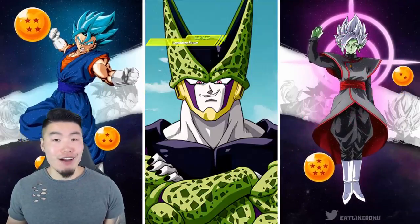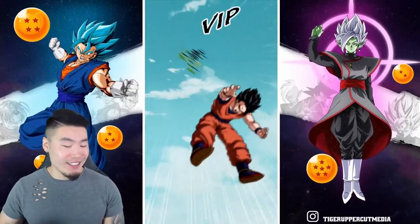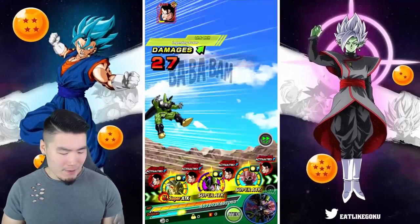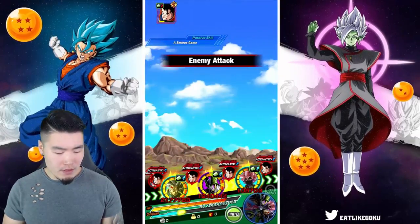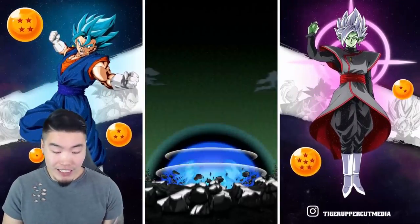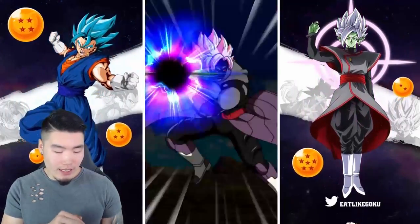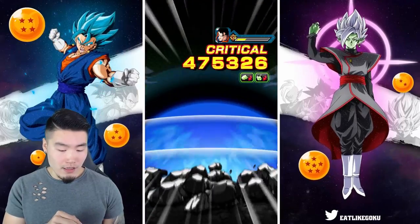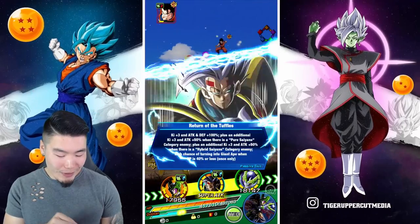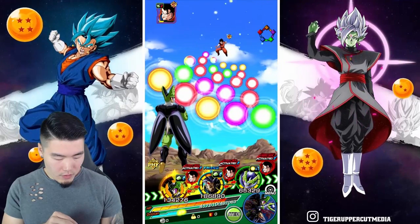We still haven't gotten a single transformation off in this run — those would've helped a lot. Like getting the Great Ape transformation, getting the Cell to transform — didn't quite happen. But we're still doing fine, so I'm not overly concerned. Like the transformations — if I needed them, they would've come clutch. But having these guys just debuff every single turn has been super, super useful. We're taking normal attacks for literally double digits on almost anybody.